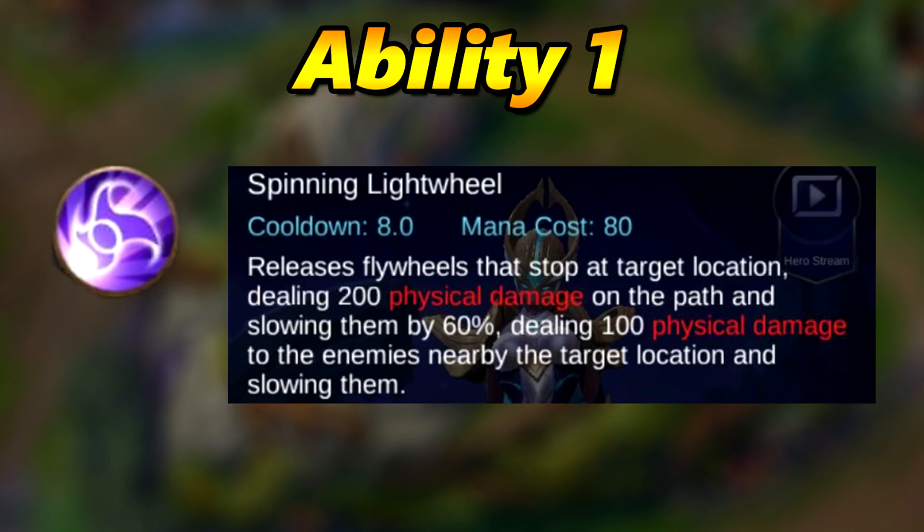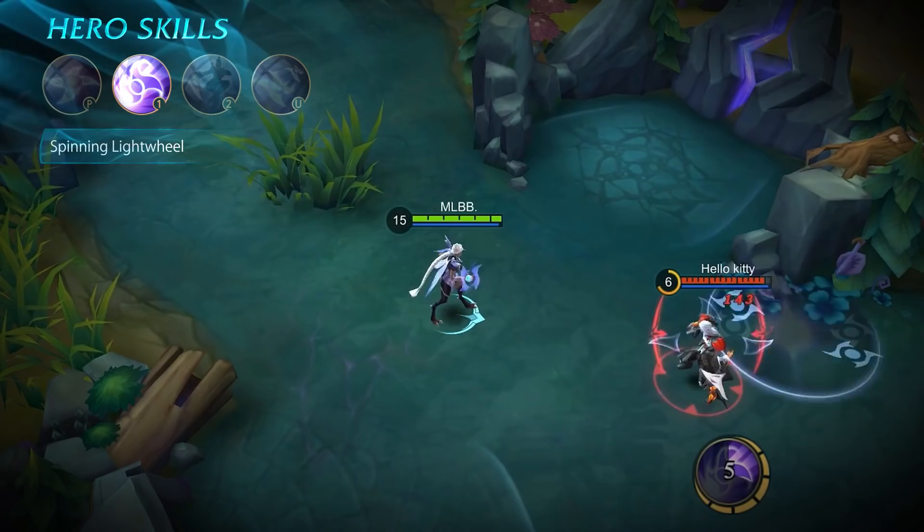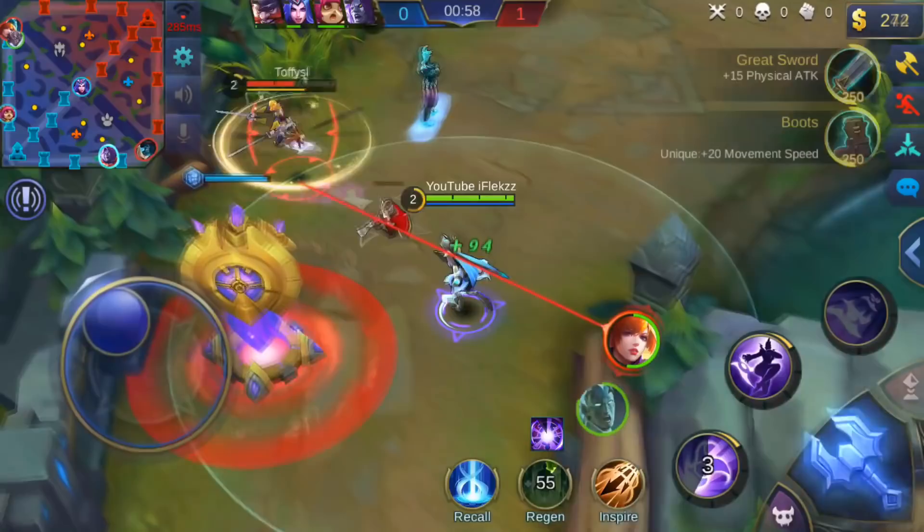The first ability is called Spinning Light Wheel. It has an 8-second cooldown and a mana cost of 80. It releases flywheels that stop at a target location, dealing 200 physical damage on the path and slowing enemies by 60%, dealing 100 physical damage to enemies near the target location and slowing them too. You can see the animation — it continuously deals damage when the enemy is close to the ability. It's mostly used for wave clearing or slowing enemies while chasing.